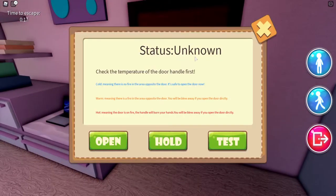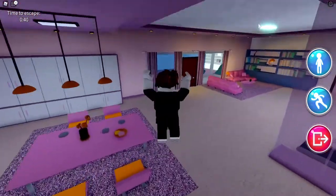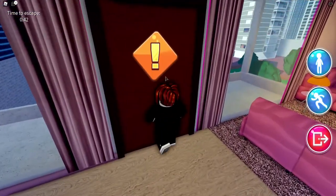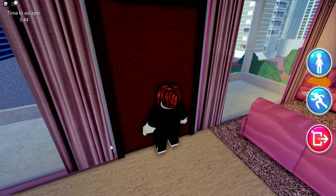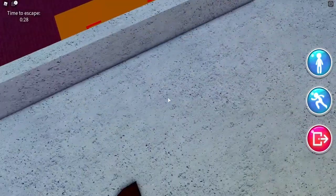Okay. Corridor. Test. Warm. Well, it's warm. I gotta jump off. Come on then. YOLO! No. It's warm.